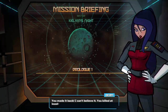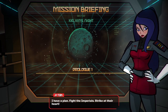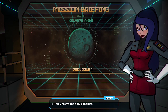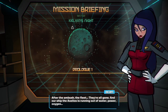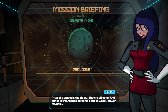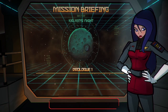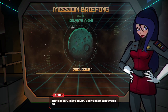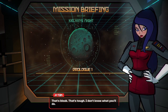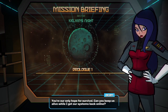You made it back! I can't believe it. You killed — at least I have a plan: fight the Imperials, strike at their heart. ATAC, you're the only pilot left. After the ambush the fleet — they're all gone. And our ship, the Axelios, is running out of water power, oxygen. Did you signal for help? Our long-range communications and navigation are offline. That's bleak. That's tough. I don't know what you'll do — you're our only hope for survival. Can you keep us alive while I get our systems back online?